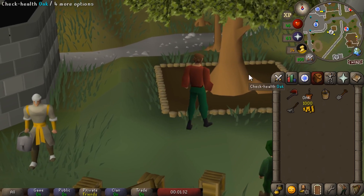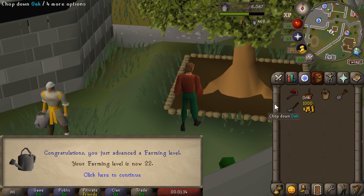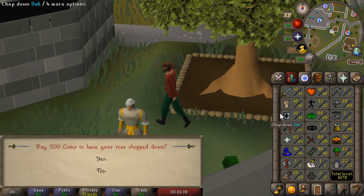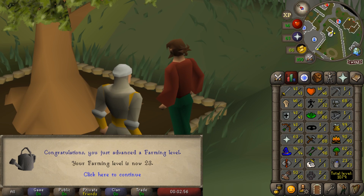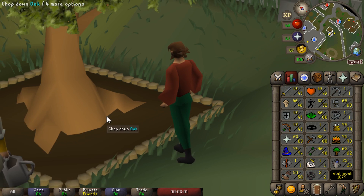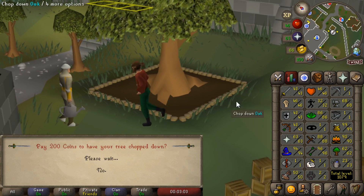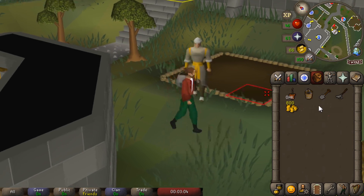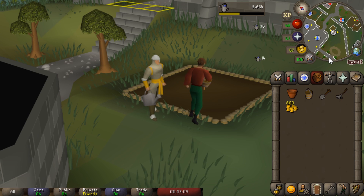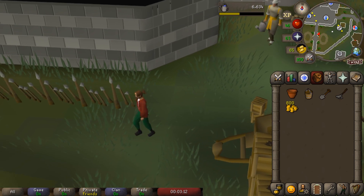I keep forgetting about this tree, but we remembered it today - there is 22 Farming, still got a long way to go though. Another farming level coming in here, and actually kind of an interesting one - that is 23 Farming, which means we can now make a scarecrow. Now originally I thought I would actually be able to use the scarecrow as a consistent training method, however to make one I actually need a hay bale, which I don't think I have access to.